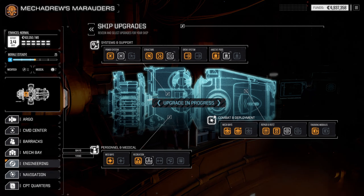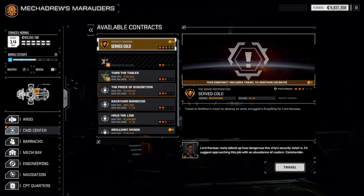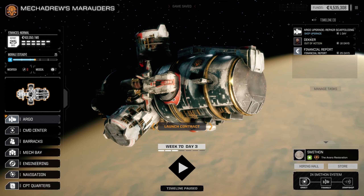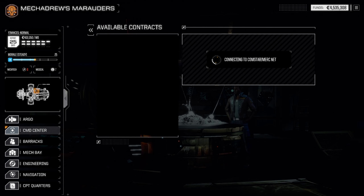I want to take another look at the store — yeah it doesn't really change. Let's go ahead and look at our contracts again. I've gotta hand it to Dr. Moron — this Argo is a hell of a ship. Let's travel there and get ready to do this mission. While traveling, I've been thinking — I don't really want to take on the campaign mission Serve Cold quite yet. We've been having a lot of trouble with campaign missions and I kind of want to see if we can get a heavy mech first.